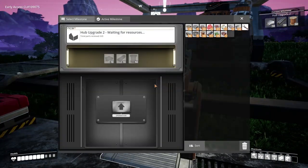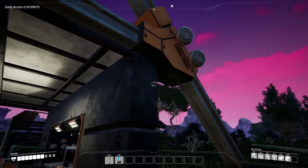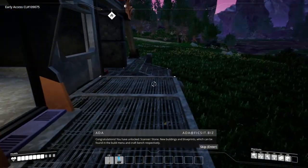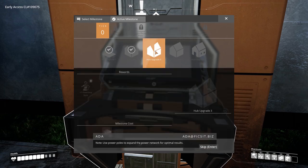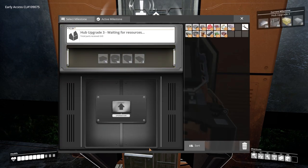Going hyper-realism, like trying to replace batteries and power sources for that little dude, will create - it's not gameplay that's conducive to the overall experience. It would bog it down with extra crap. And that's where I think sometimes simulation games miss the mark. I don't mind a hardcore simulation like Stationeers, but sometimes they're just too busy trying to make it like the real world and they forget that it's about being fun first. Alright, well we should have enough now. Double click, double click - hit that button baby. Look at this upgrade - we've got like a little house now. New buildings, new parts - you have unlocked scanner, stone, new buildings and blueprints which can be found in the build menu and craft bench respectively.